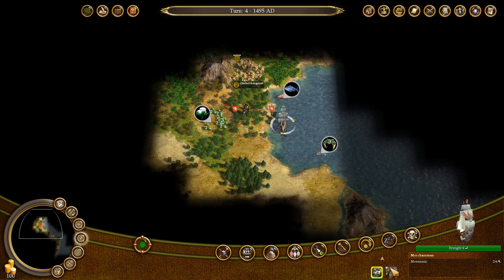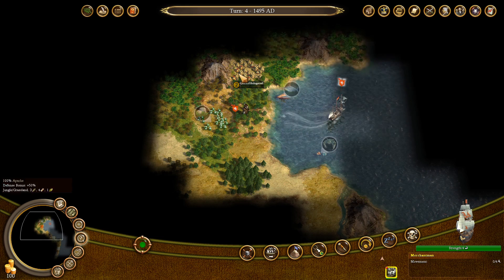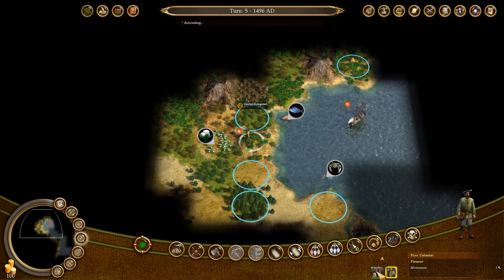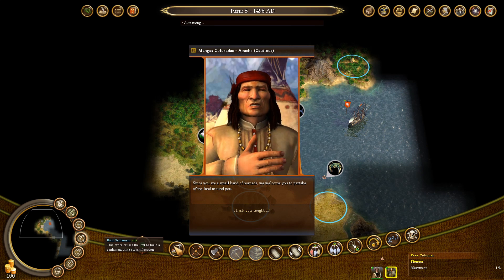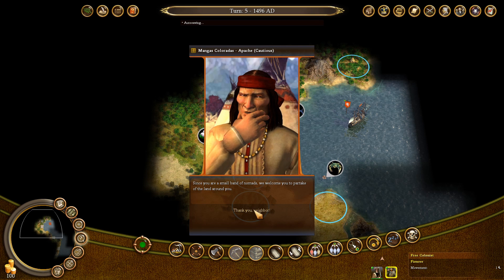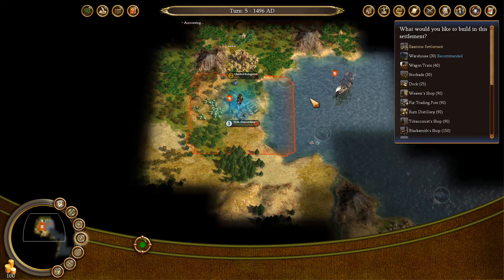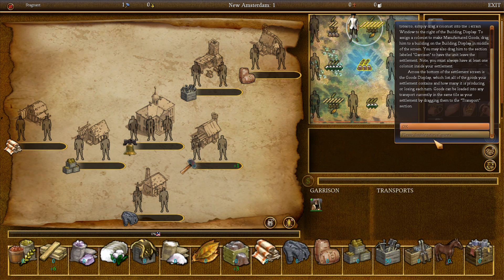That will be right next to the natives, but we can settle where our soldier is currently. Normally they would be a little bit upset, but since this is our first town, they won't mind. We can use any colonist to start a settlement — it doesn't matter. Since you are a small band of nomads, we're welcomed to partake of the land around you. But that's just because this is our first town. And that's going to be New Amsterdam. Here is our actual settlement.